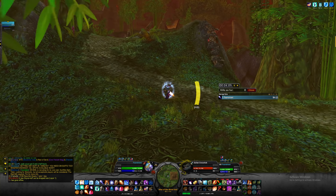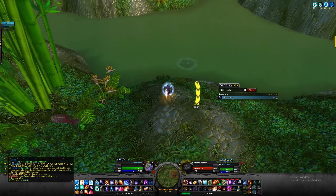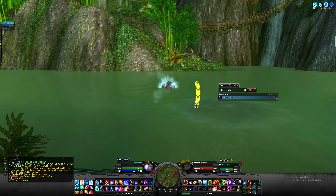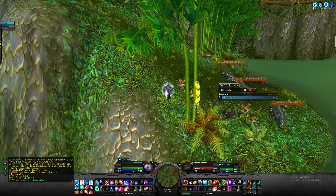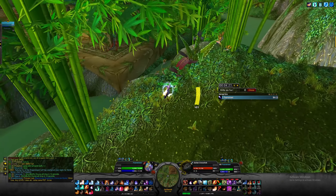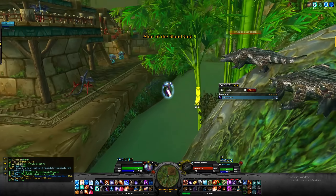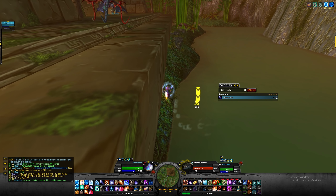As you can see, all the packs are nice and packed together. Now we're going to pull the last couple of packs. Once you're on the water, you want to blink again and body pull the crocs on the right. Once you pull them, we're going to use a light feather for another jump from this point and pull the remaining two packs.